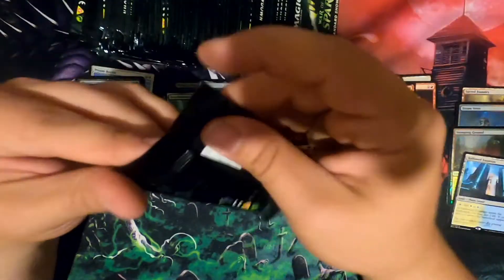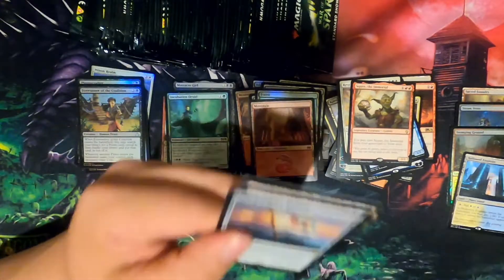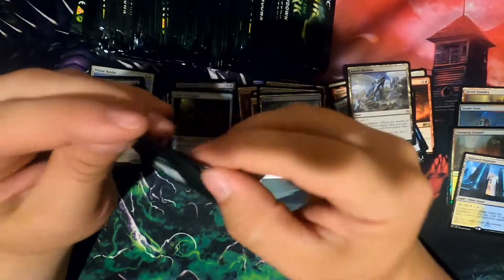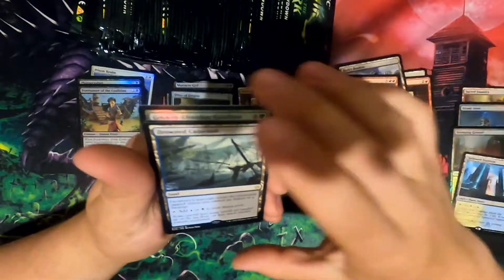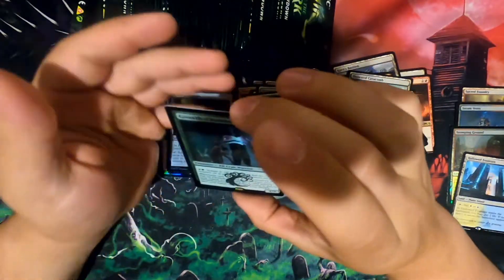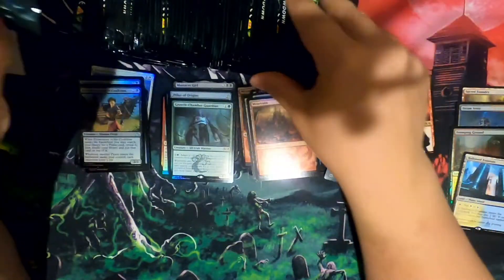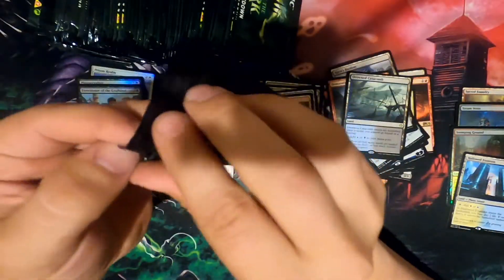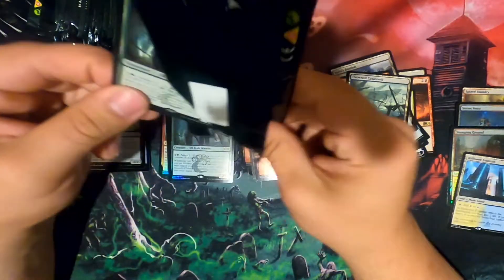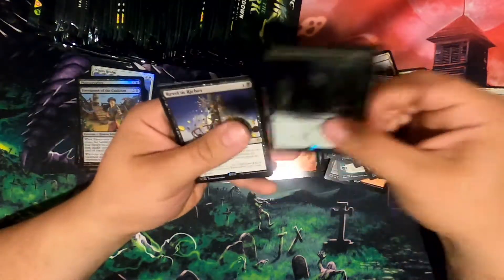Saw that one. A little bit of homework I did before cracking these — I knew what to be excited about. Anguisher's Banner is a decent card. Karn's Bastion again. Pillar of Origins. I might be able to foil out some decks. Drowned Catacomb. Ooh, Growth Chamber Guardian.